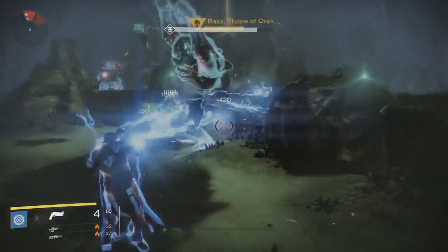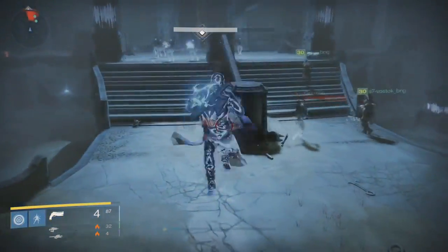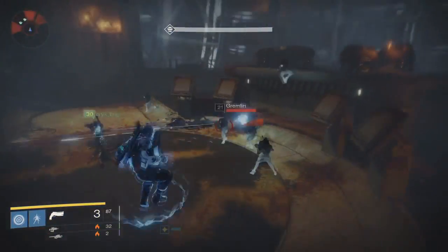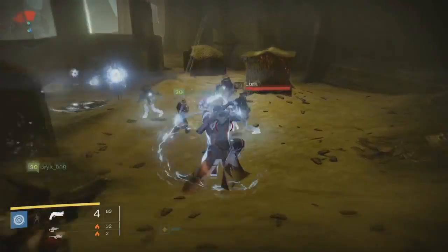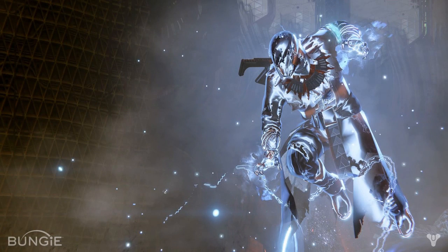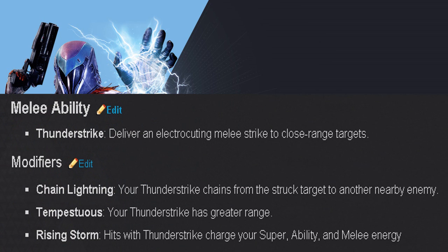Looks like you will be able to teleport while using this super — that's why they decided not to add Blink, since this super automatically comes with a teleporting ability. Although having Blink all the time would be nicer, at least they added some type of teleporting ability with the Warlock — as the magical guy, it makes sense. The Warlock's new melee ability is called Thunder Strike, which delivers an electrocuting melee strike to close-range targets.